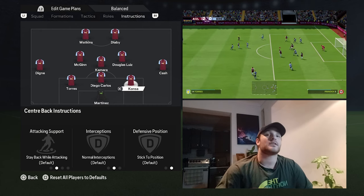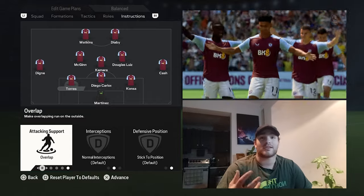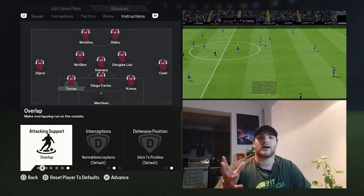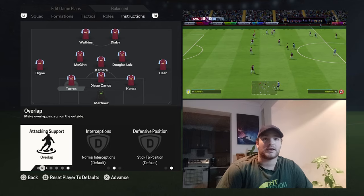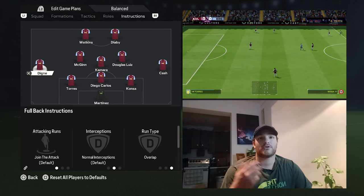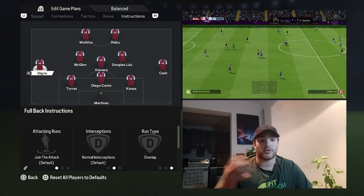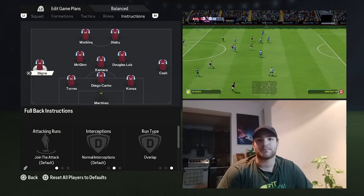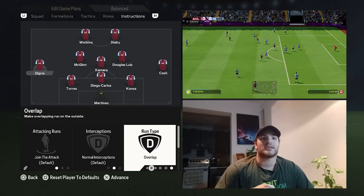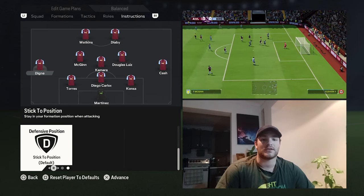Moving into the back line — Konsa and Diego Carlos are set to their base instructions, whereas Pau Torres is set to overlap. This gets him higher up the field, offering up support into wider spaces for the likes of Digne in certain moments. He is going to be more of the ball-playing center back of the back three, allowing him to get on the ball and progress it forward. The other two center backs will look to be structurally sound, stay in position, and cover when Torres gets forward. As for the two wing backs — Digne and Matty Cash — they will be instructed to join the attack and offer an attacking outlet on those wider flanks, making overlapping runs to hold the width, with defensive positioning set to stick to position.